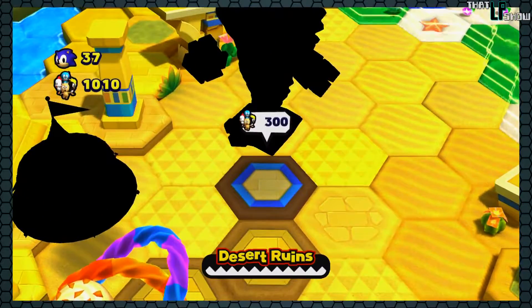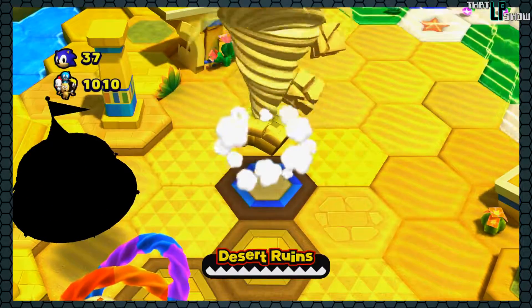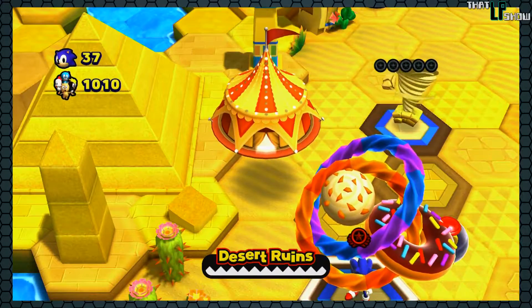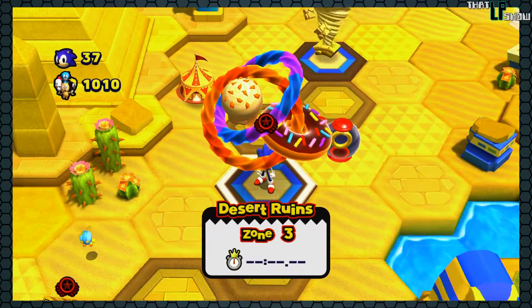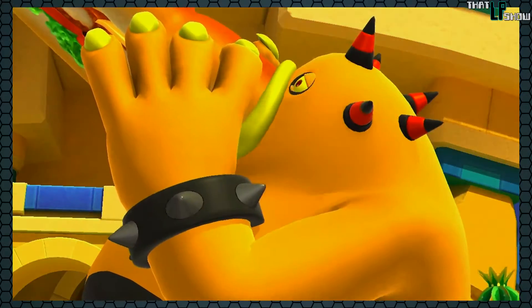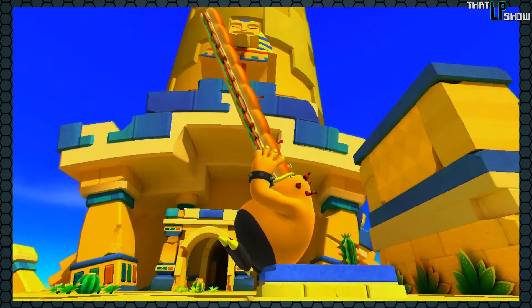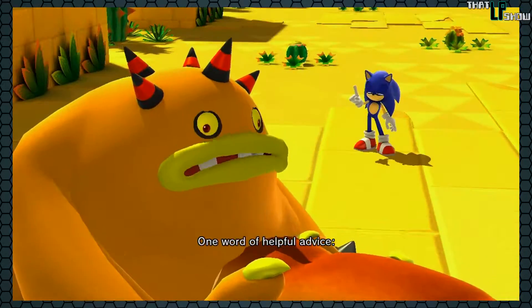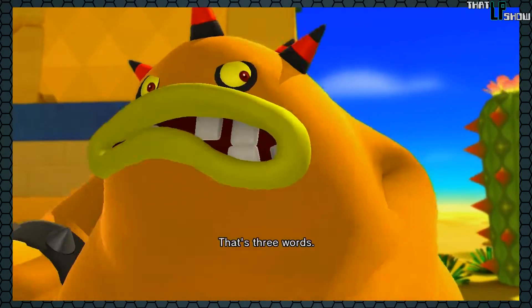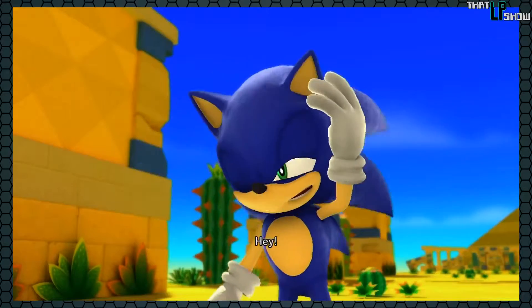Also, that last platform gives you a good opportunity to do a high bounce attack onto the switch of the capsule, which lets you chain together a bunch of points. That may not seem important unless you're going after the missions, but if you are trying to complete all the missions in the game, there is a mission that involves chaining together a bunch of points upon hitting a capsule, and that's an easy way to accomplish it.